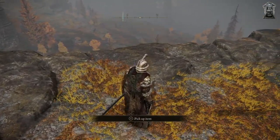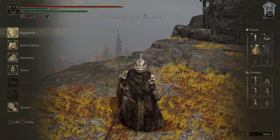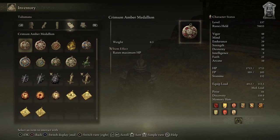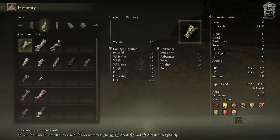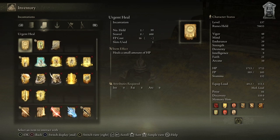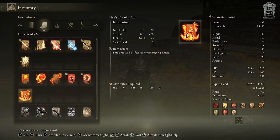We got Fire's Deadly Sin incantation. Also got an incantation from the knight we beat. This one here looks like a fire thing - it needs 19 faith and sets the area and self ablaze with raging flames.